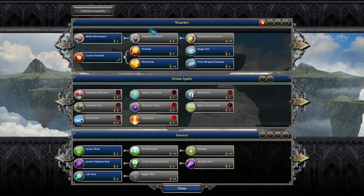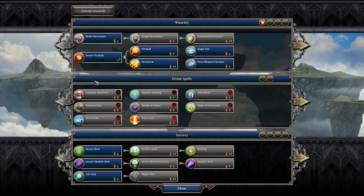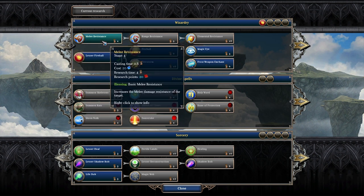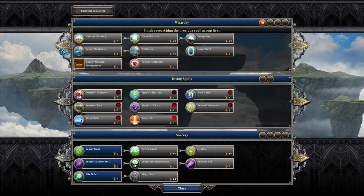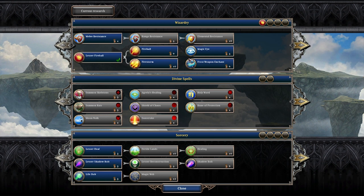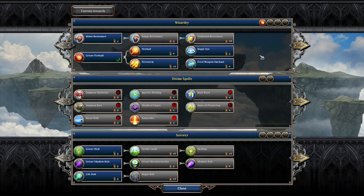Here's our spell research area. We started with lesser fireball. There are three trees: wizardry, divine, and sorcery. You have to research four spells in a group before moving on to the next tier. It's not purely a tree, but it's not purely nonlinear either - it's a hybrid. When I first saw it I wasn't sure I liked it, but the more I played with it, it actually comes into a pretty interesting mechanic.